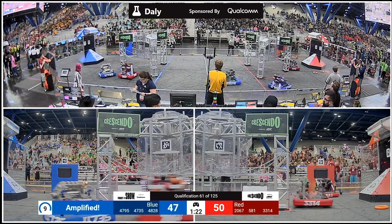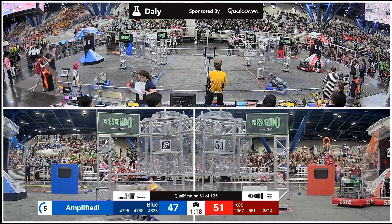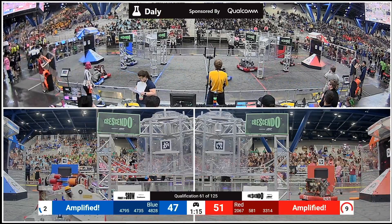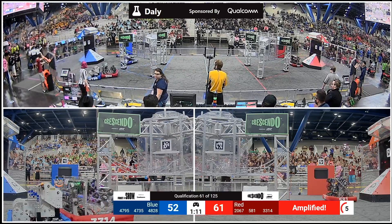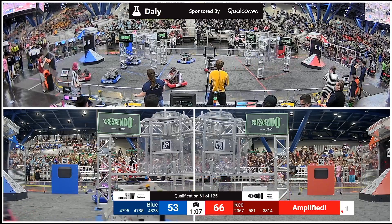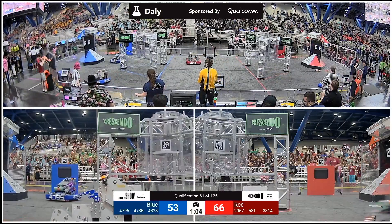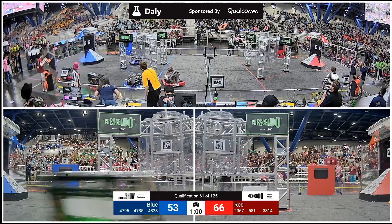Red Alliance has 12 notes they need and Blue Alliance is amplified. Racing back here, the Eastbots and their Alliance partners. Deroff looking to secure these notes before time runs out — no dice. 48-28, the Robo Eagles will head back to the amp to start this cycle over. Red still with the advantage here, 66-53 with just over one minute left in play.